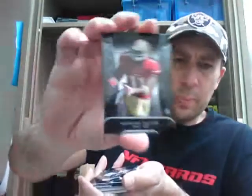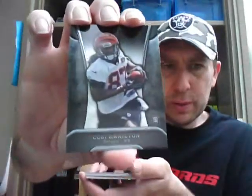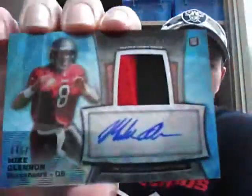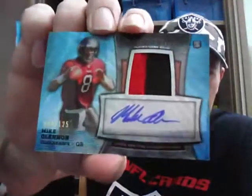Quinton Patton, rookie for the 49ers. And Kobe Hamilton, rookie for the Bengals. Corey Fuller for the Lions. First hit, again a patch card, Mike Gilleslie for the Dolphins, to 1214. And a nice looking card here — Blue Wave Refractor rookie auto jersey to 125, Mike Glennon for the Bucks. Nice two-color patch plus auto to 125. Nice one for the Bucks.